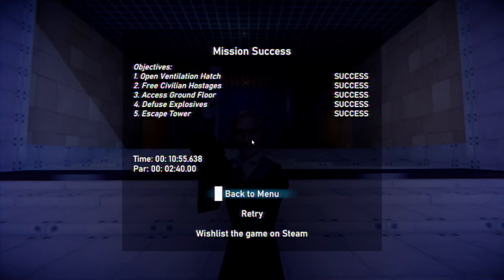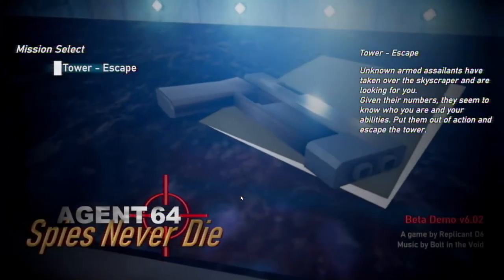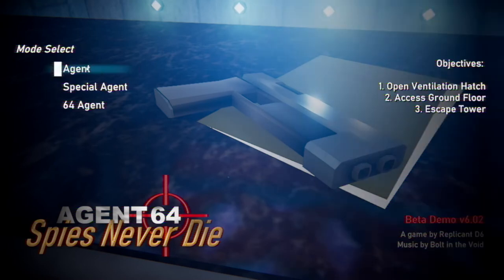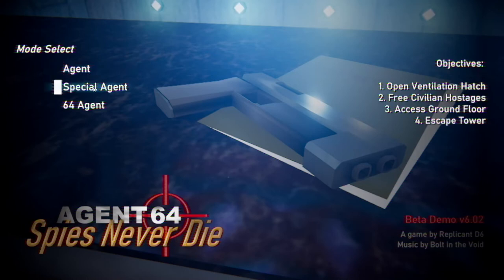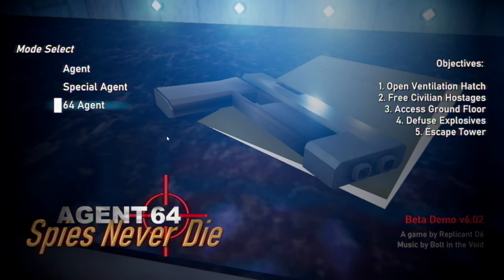But yeah, that's Agent 64: Spies Never Die. Fun — I enjoyed it. I still think it's a little weird that I had to save every single civilian to progress, especially since saving civilians isn't listed as a base objective. Like, if I just played on agent mode, would that door just be open? Would I not need a card key? I don't know. I don't think I need to spend more time on this — it's just a demo.